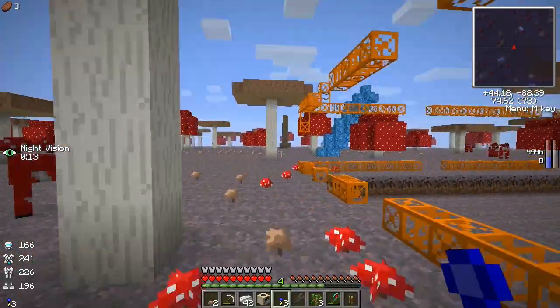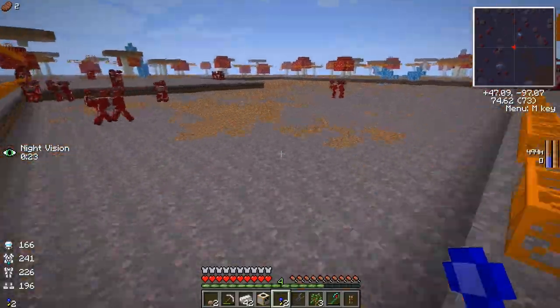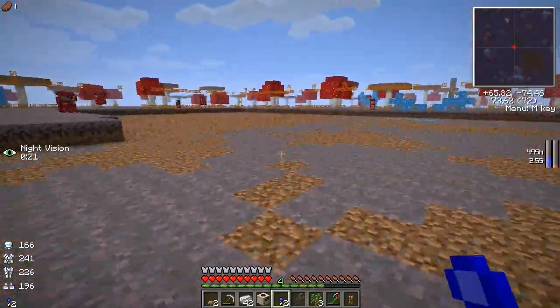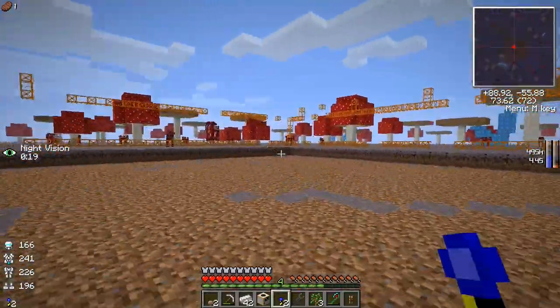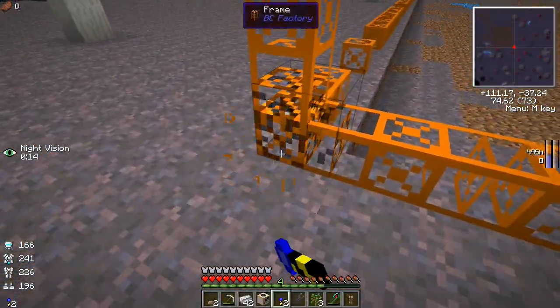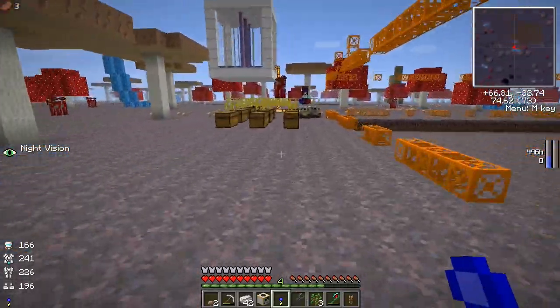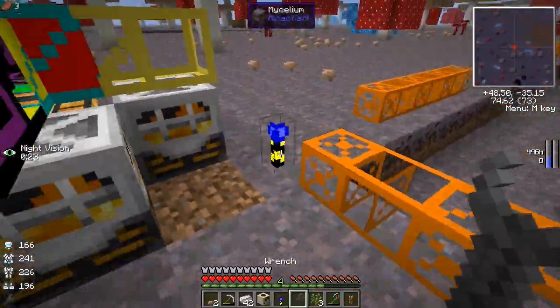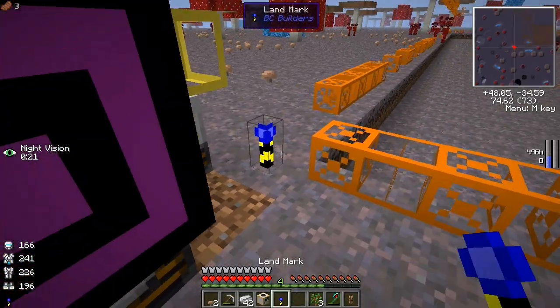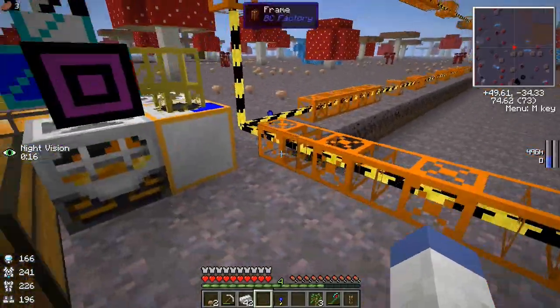So this quarry has Fortune 2 on it. We can easily change that to Fortune 3, but I'm just so anxious I could care less whether it's Fortune 2 or Fortune 3 — you want to know why? Because a regular quarry doesn't have any fortune on it, so it doesn't matter. Okay let's go. Let's see if we can get it in the right spot — there we go.